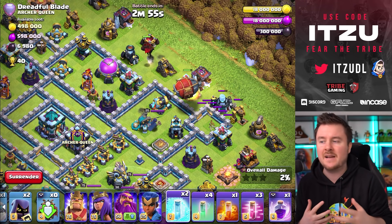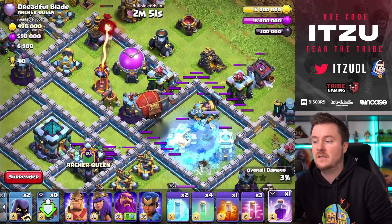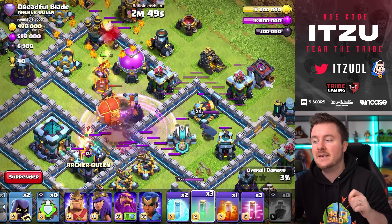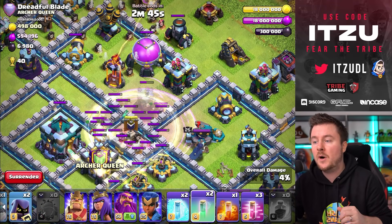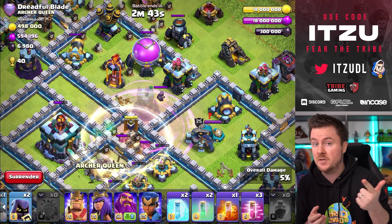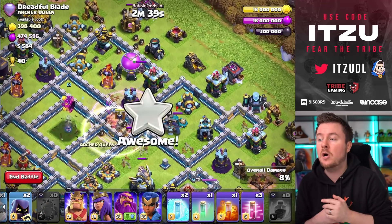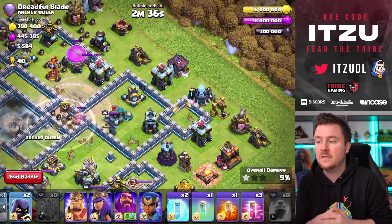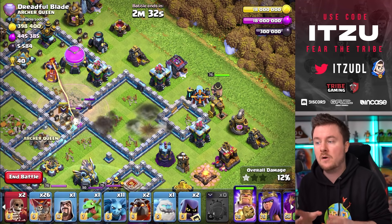At the moment I really like to use one Lava Hound in front of the blimp. On this base it might not have been the best choice because the town hall is getting distracted by the infernos on the top side, but I make it into the compartment where I wanted the blimp to go. From this compartment I can reach the Scattershot, the town hall, and the Clan Castle, so we can reach a lot of important buildings.